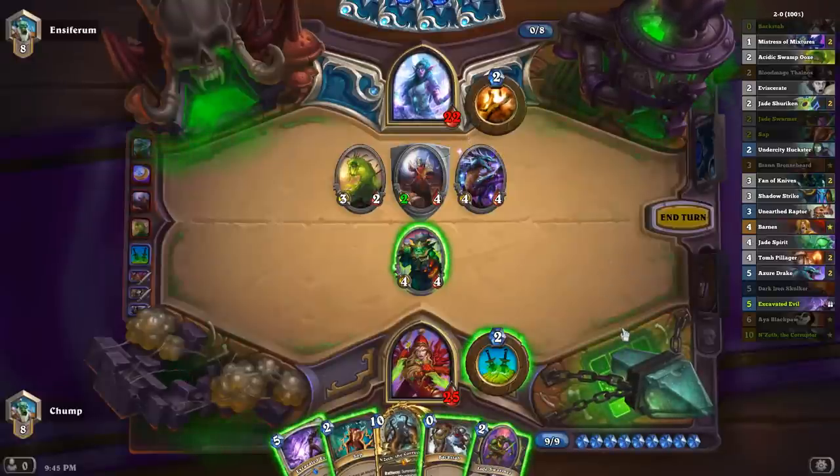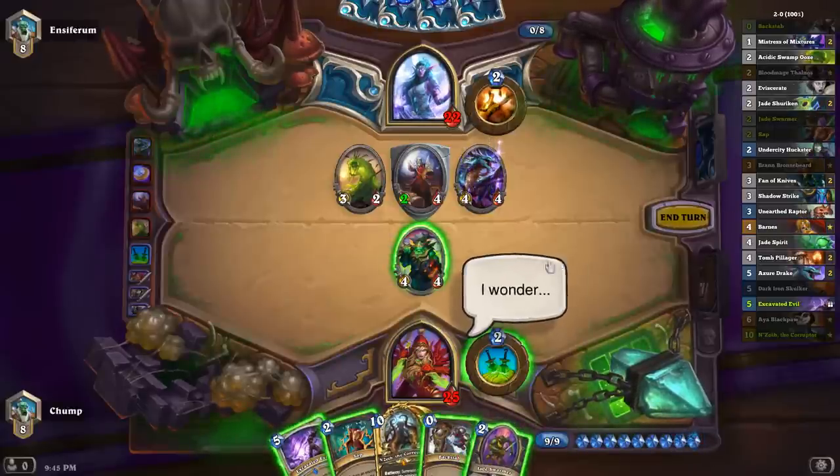And then I do have N'Zoth next turn. Is N'Zoth even good next turn? I have Aya, a Huckster, a Swarmer, and a Thalnos — maybe even two Swarmers. I guess it is pretty good.